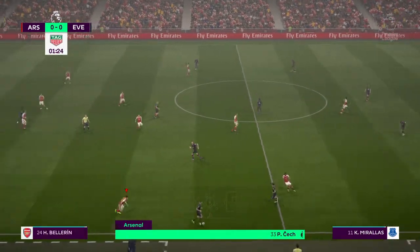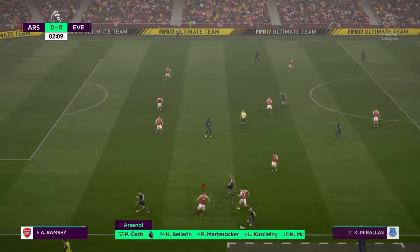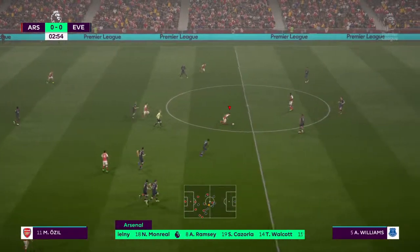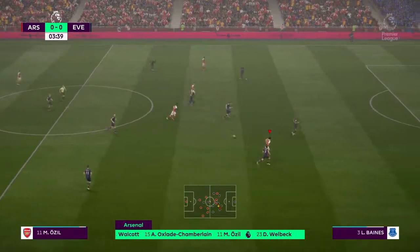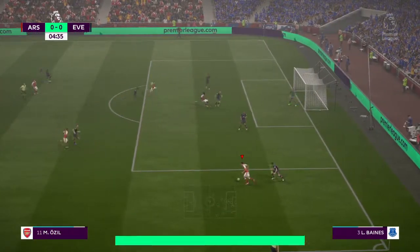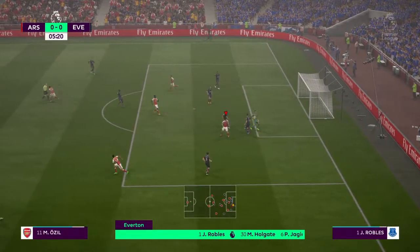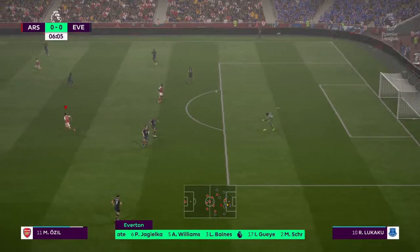This is the Arsenal line-up. Penichek starts in goal. Nicktov Beyrin plays with Monreal in the full-back positions. Theo Woolcock starts with Alex Oxlade-Chamberlain looking to provide width. Danny Welbeck is the sole striker today. For Everton, Joel plays in goal. Ashley Williams plays with Phil Jagielka as the centre-backs. Morgan Schneiderlin starts with Idrissa Gueye in central midfield. Romelu Lukaku is the sole striker today.